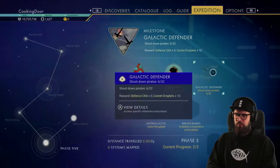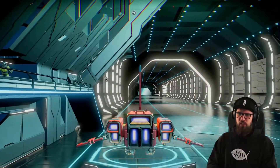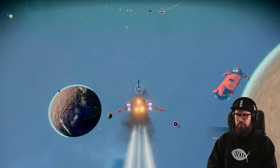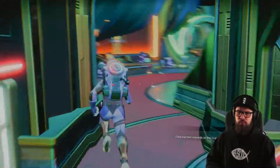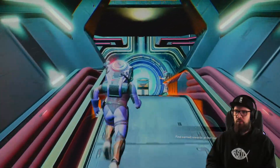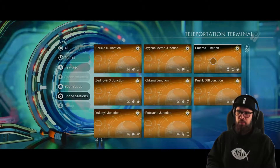Next up, track the Galactic Defender milestone, which requires you to shoot down 32 pirates in total. At this point you should already be at 6 out of 32 if you rescued the freighter. To get the remaining ones, I suggest flying out of the space station and summoning the anomaly. A likely place to hunt pirates is in a pirate-controlled system, but unfortunately you cannot warp there via a normal space station teleporter — hence why we use the anomaly. Walk up to the teleporter, interact with it, and warp into a pirate-controlled system such as the Amenta Junction.